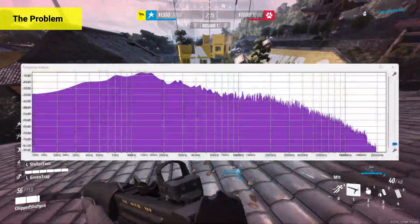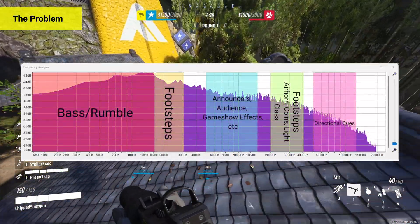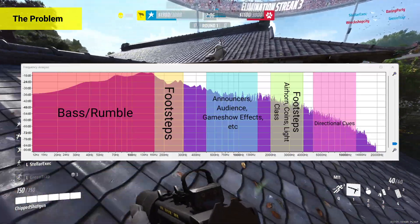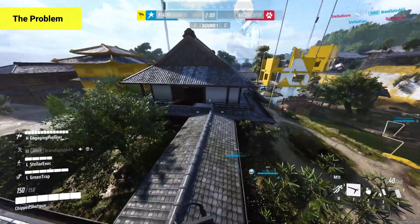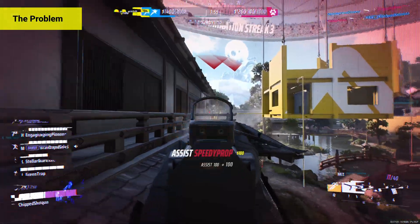Third, the footsteps are quiet, and this appears to be intentional. Unfortunately there is no direct boost to footsteps that can make them clearly audible, as so many other sounds overlap in this frequency range. But we can clean up the audio through EQ and compression, and this can sometimes make them easier to hear.